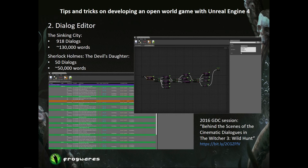Next is the dialogue editor. In all our previous projects, dialogues were made by a cinematic artist manually — it could take days to create one dialogue, and after all necessary iterations, it could take a month to finalize it. For The Sinking City, we wanted more than 100 dialogues and couldn't afford to spend that much time on each. So the basic concept of our dialogue tool is from the Witcher 3 dialogue editor, adapted for our game and Unreal 4. I strongly recommend you watch that GDC talk — the link is on the slide.